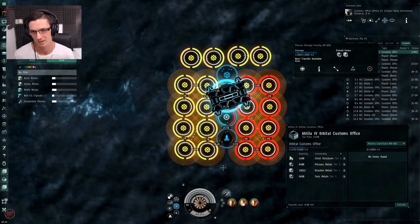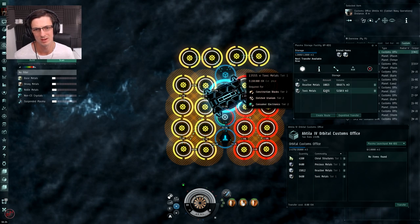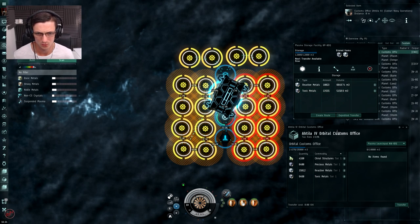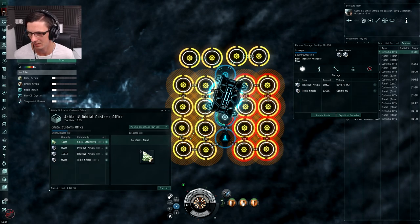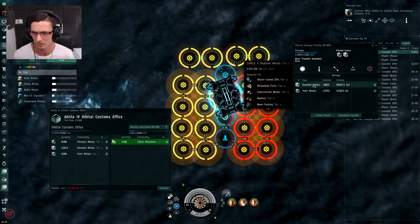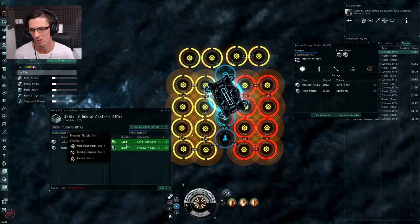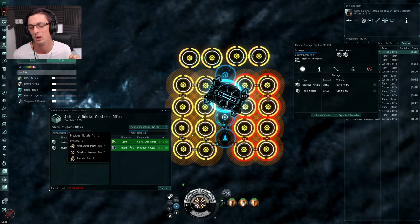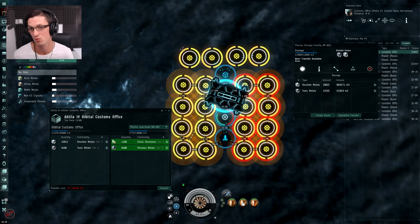I've put all the items onto the planet and managed to get them in here. This storage is holding both the reactive metals and toxic metals, but only two of the four components we need. The chiral structures and precious metals are still up in the customs office and we need to bring them down. I'm simply going to drag them over. I know this is not a lot - these planets haven't been running for too long. If you had multiple characters doing this you could make loads more P1 items, meaning you'd obviously get more robotics at the end.